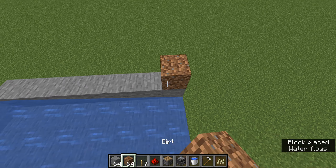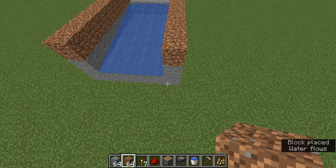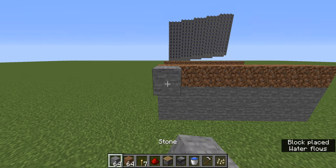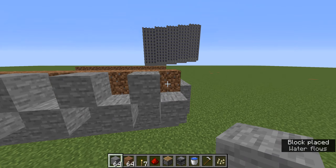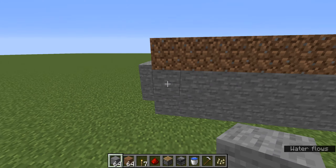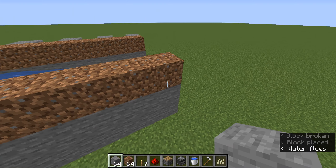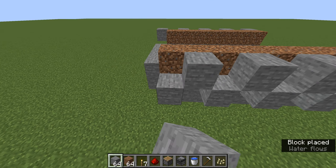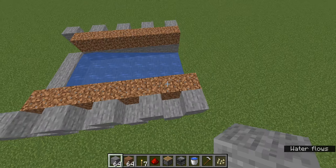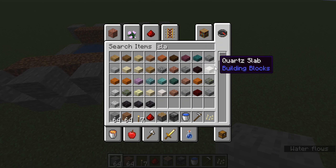Now cover this with dirt. Make a pattern like this all the way across, and it should end with this block down like that. Just end it like that. Do the same thing on this side. Now get your slab — we also need slabs, sorry.